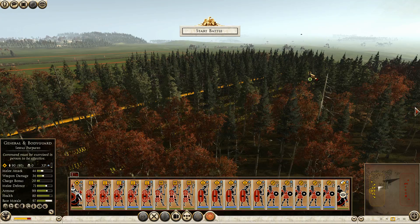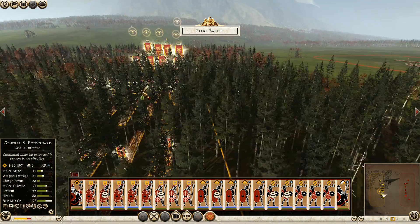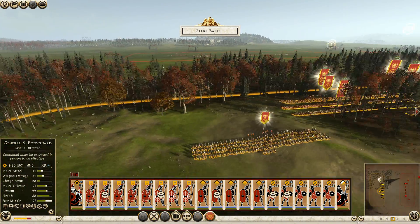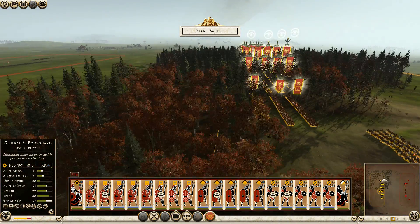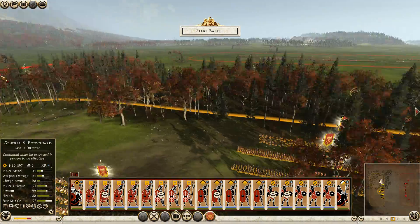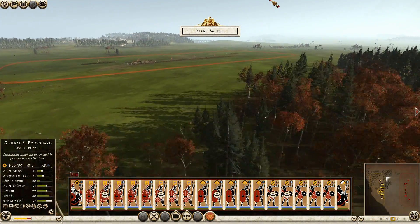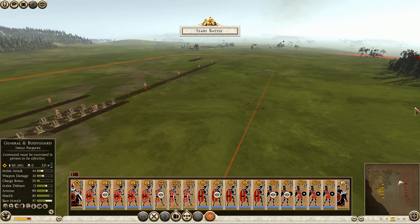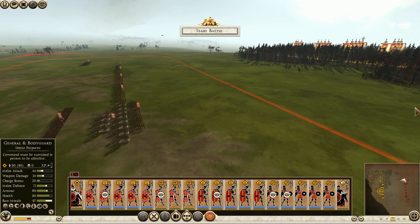Let's spread you out like so. I like that for the most part — it's just the triplex acies, of course. I can see my cav, but they won't be able to see them for long. I like the triplex acies and I like the way I'm lined up here. I'm going to get my cav as close as possible without being seen. Hopefully I can rush out and do something with my velites, and hopefully pull their skirmishers and infantry away from their ballistas.